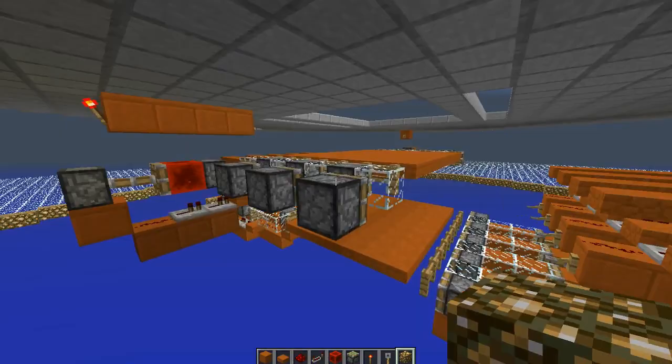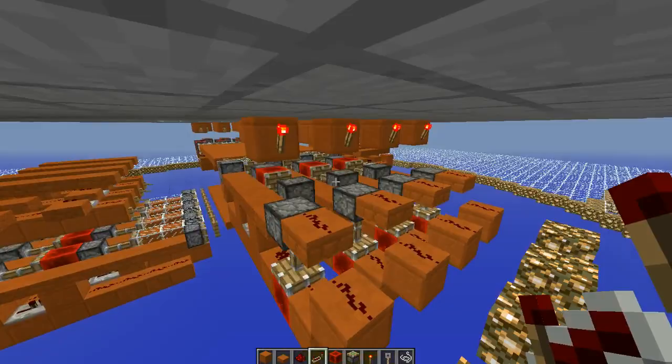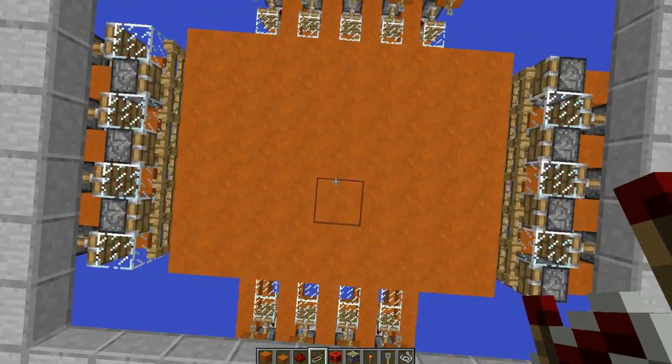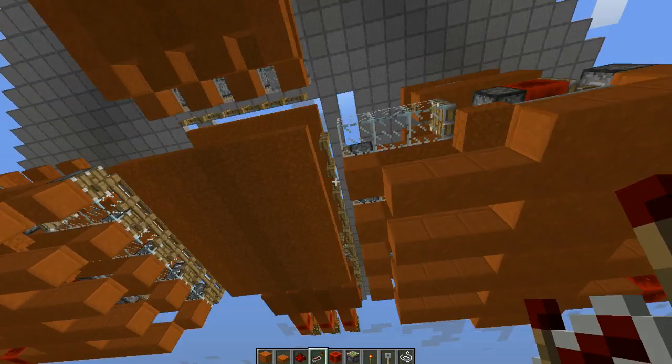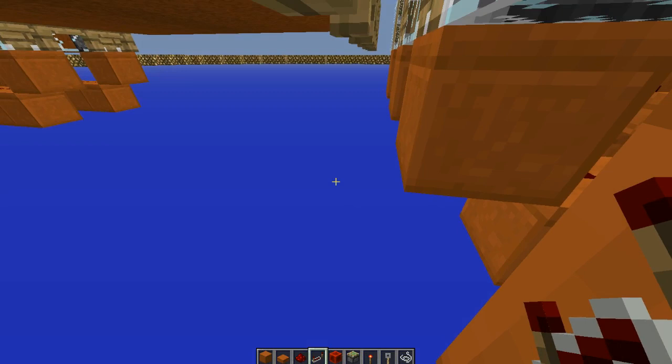You'll end up with a pretty big piece of machinery. You should end up with something that looks about like this. And if you stand on it you'll fall through. If you stand on it in the right place, try not to stand on the middle of a block, but rather in the corners — even then you might fall through.